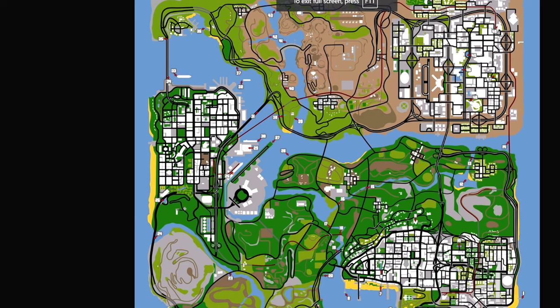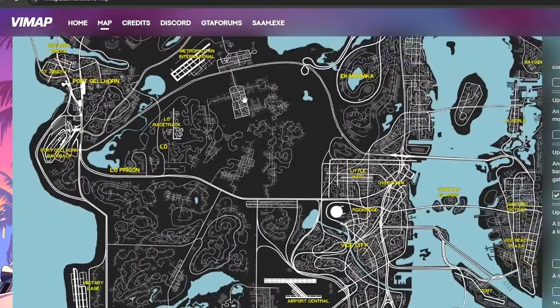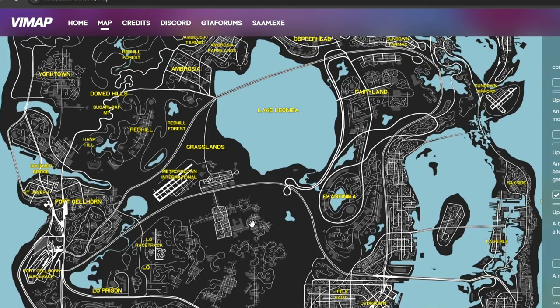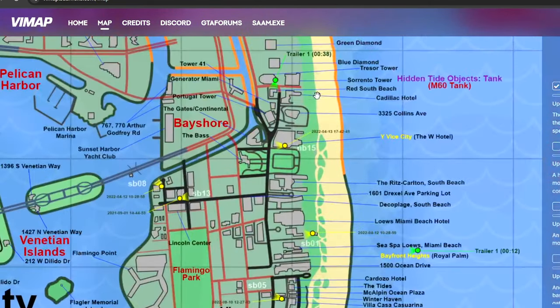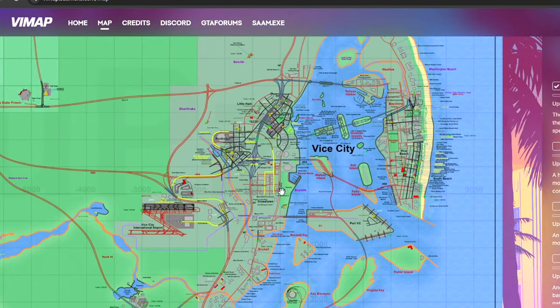Even in GTA San Andreas we had Los Santos, San Fierro, and Las Venturas — that would have been a wonderful GTA Online map. It would have actually mattered where your businesses were and you wouldn't have felt isolated to one area. This map even today still feels more open and spacious compared to GTA 5, in my opinion. Once again, a lot of this is speculation — that middle area could be Lake Leonida, we don't know for sure. We do get a ton of trailer locations, like at 38 seconds we can see off the hotel tower. This mapping project is really cool.